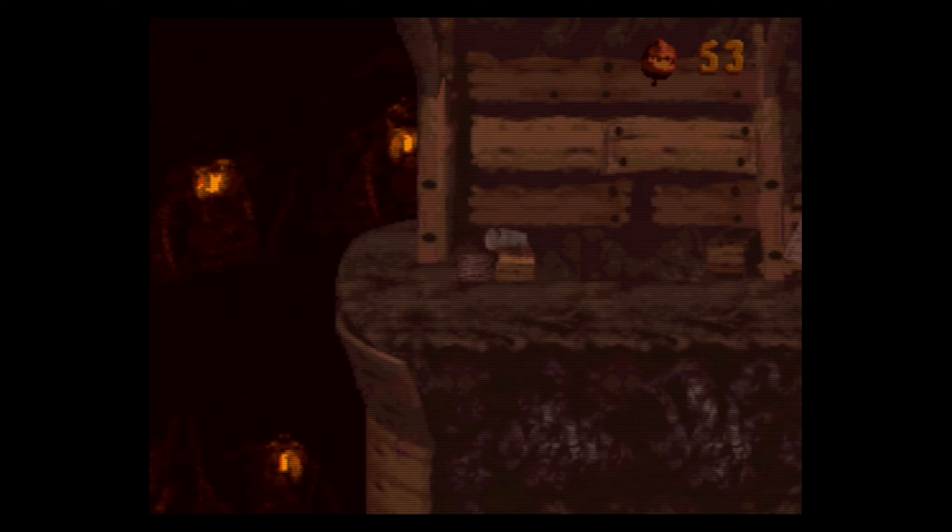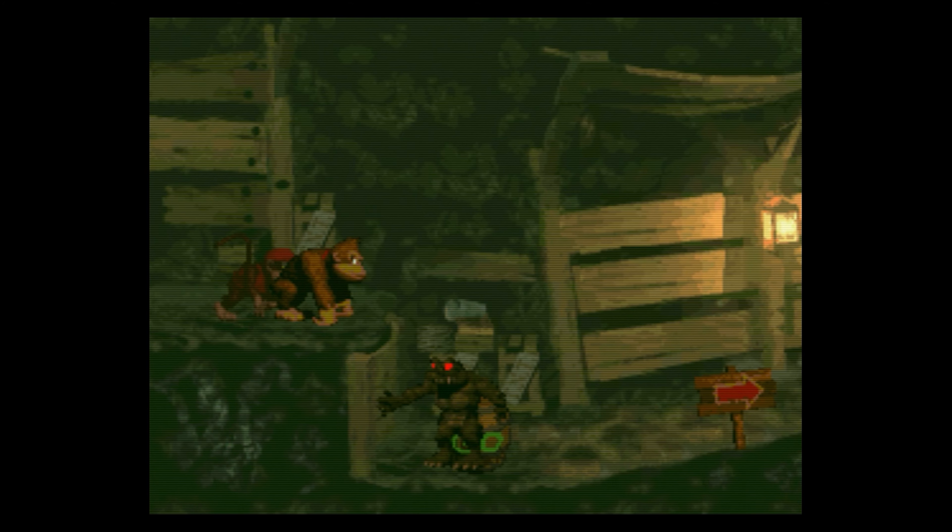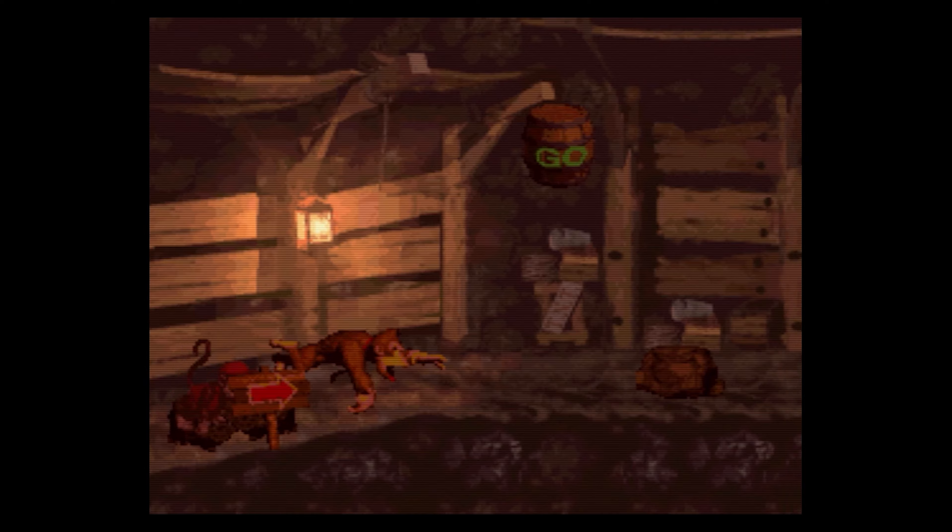Next is the level skip at the Stop and Go Station. Once you enter the Stop and Go, just turn around and leave. That's going to take you straight to the end of the level. Hit a couple of go and stop barrels and you are on your way.